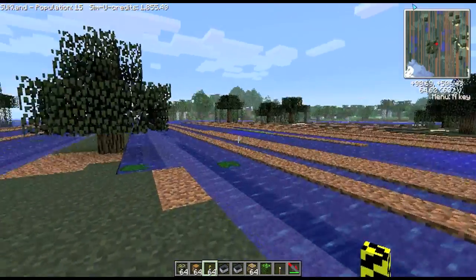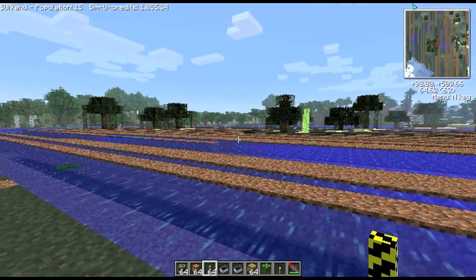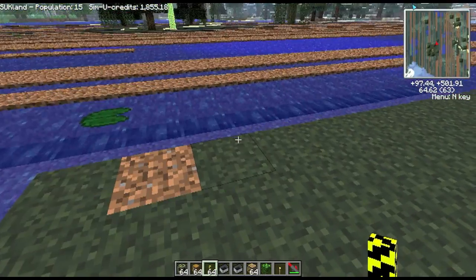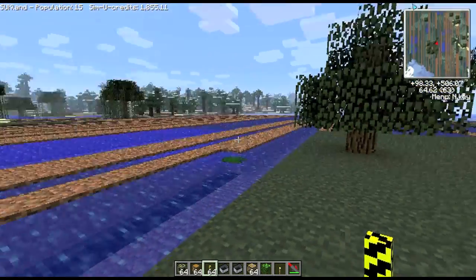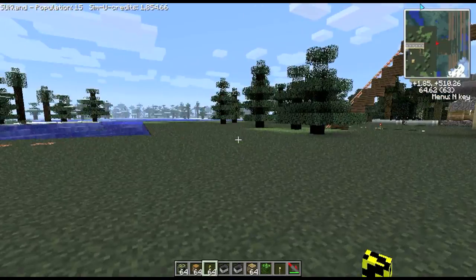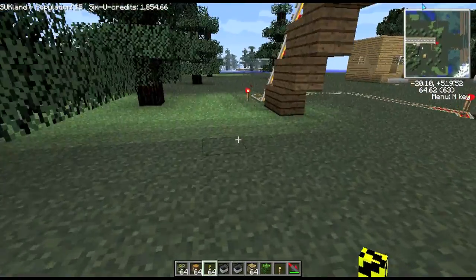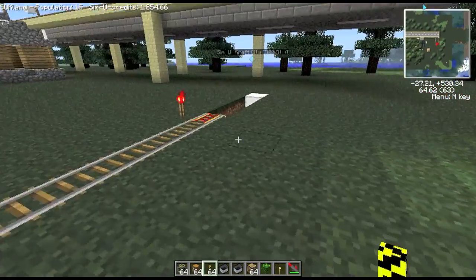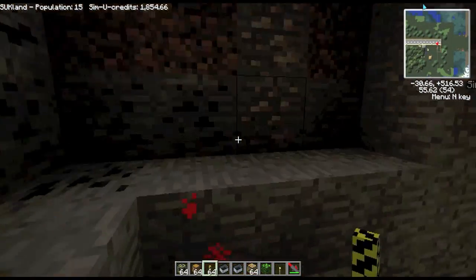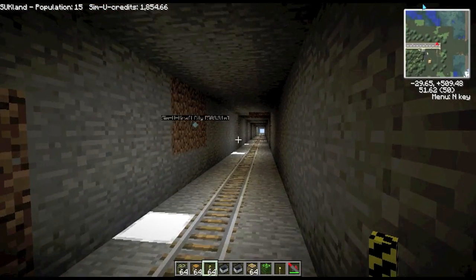It doesn't change the biome at all — so this is like a swamp biome, the grass is the same colour and everything. The grass will spread normally as you probably know in Minecraft — so as long as there's one piece of grass somewhere connected to the dirt, the grass will eventually spread right across. This is an area I've already done, as you can see it's spread right across. It goes right down below — in fact I've got a railway going down there, below the terraformed layer. Further down you've got all the resources that you can now access — before this would be under the seabed and hard to get out, so you can run railways and everything down there.